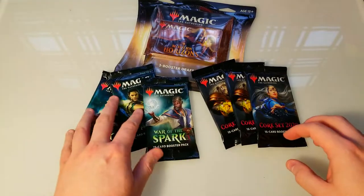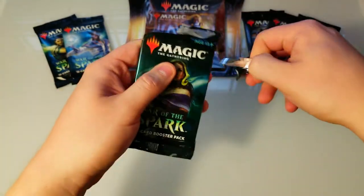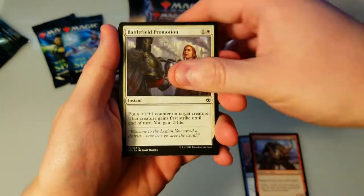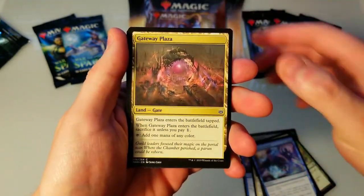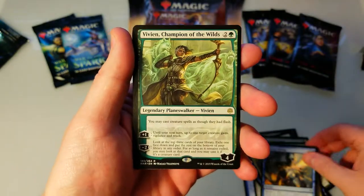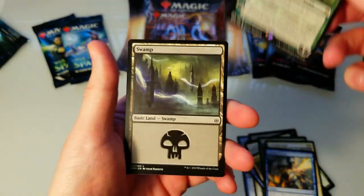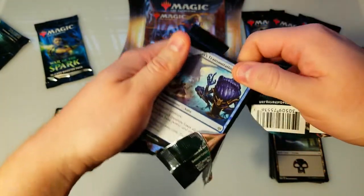We'll go with the oldest set first and work our way in. I haven't opened any War of the Spark since the box, so it'll be pretty cool. Alright, let's start things off — strix, shriek diver, crocodilo, top of the statue, callous dismissal, gateway, storm the citadel, angel, and a loss of top plating, which means we've got a planeswalker. We've got Vivian, Champion of the Wilds — that is a great pull! War of the Spark is one of the most enjoyable packs to open, just so exciting pulling planeswalkers in every pack.